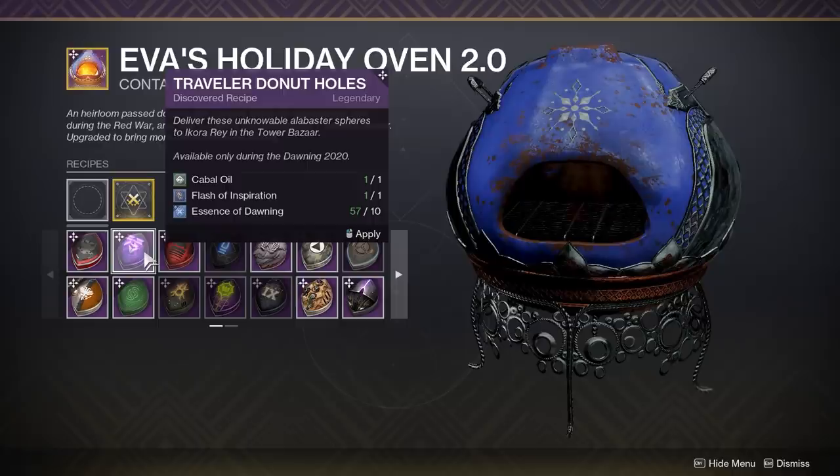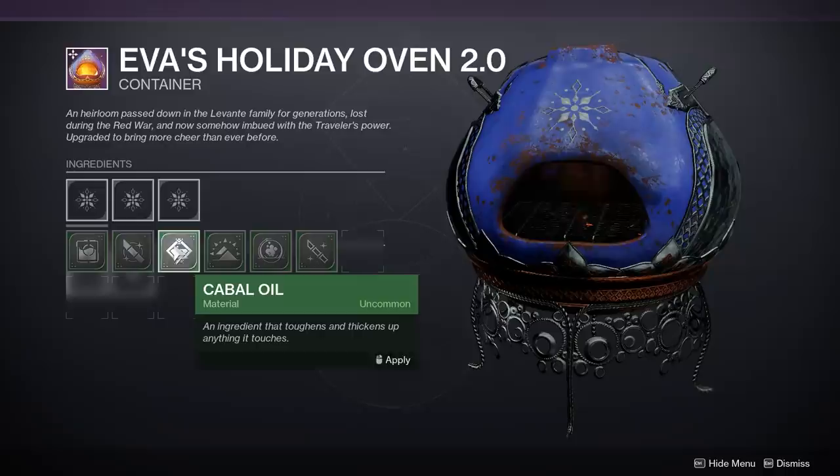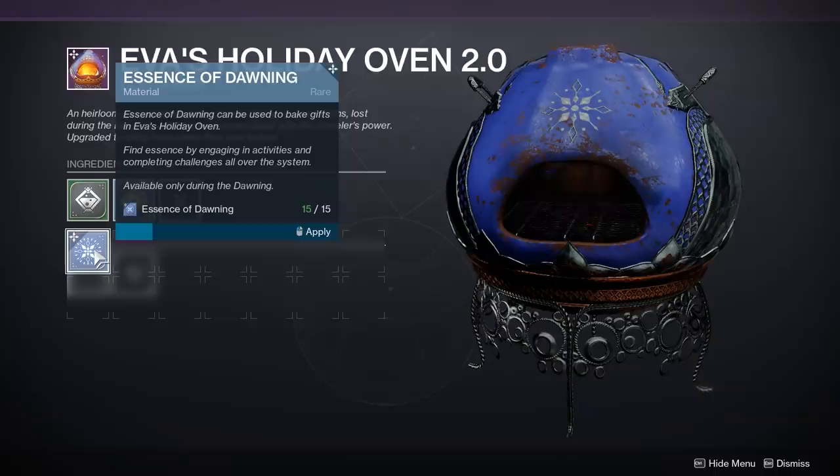The holiday oven saves all of your past recipes — cookies you may have made in previous Dawning events. But for those that have not made any cookies, you'll want to know what the ingredients are. It boils down to a single uncommon enemy ingredient, a rare kill ingredient, combined with Essence of Dawning.